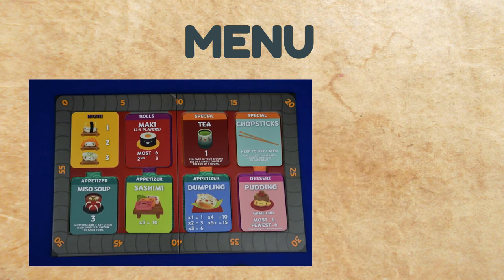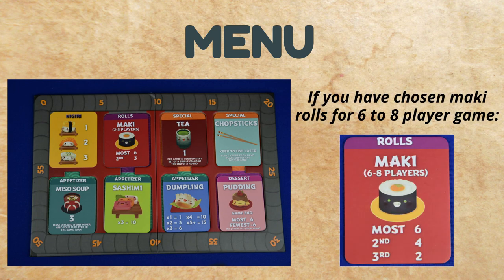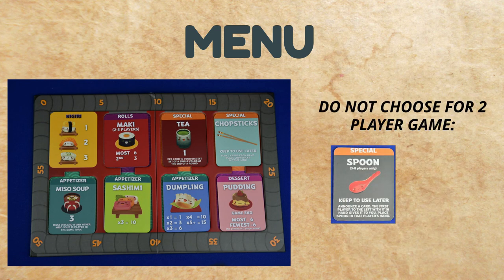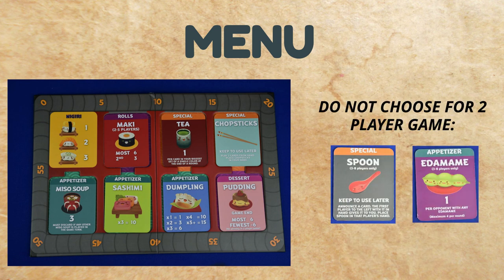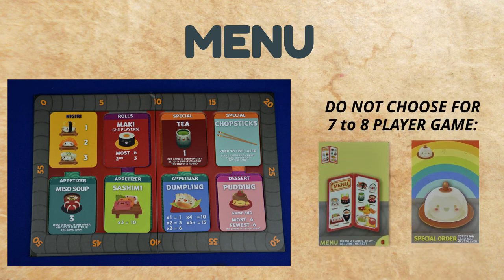If you are playing with 6-8 players and you have chosen maki rolls, place the tile to show that it is for a 6-8 player game. In a 2-player game, do not choose the spoon or edamame. In a 7-8 player game, do not choose the menu or special order.